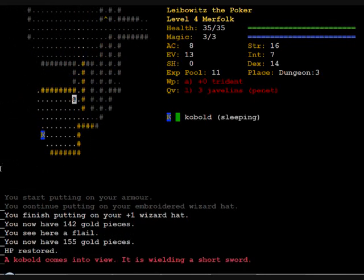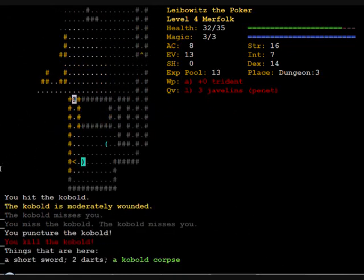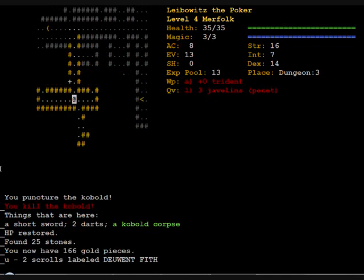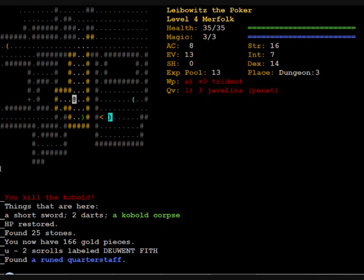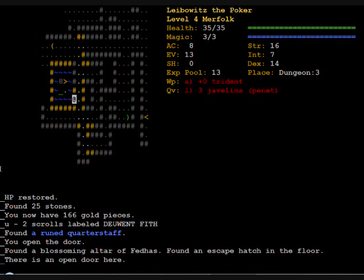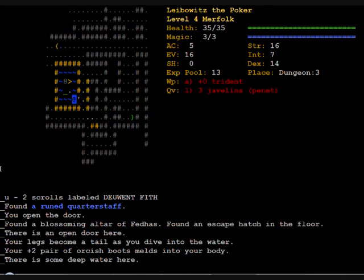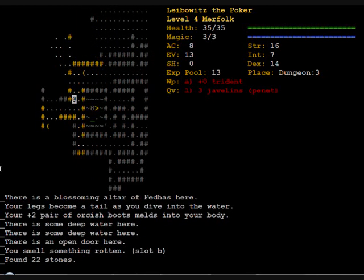A plus one hat — better than nothing, but not by far. I don't really want a quarterstaff. Now this is nice — I'm a Merfolk, so I can cross this deep water, and other characters couldn't. There's an altar of Fedhas — god of plants. No, I don't want that either.